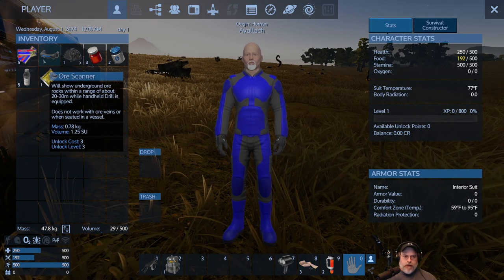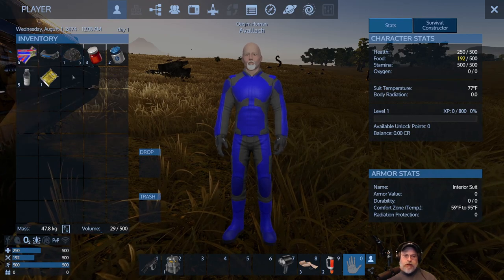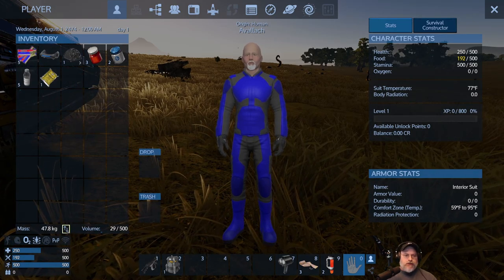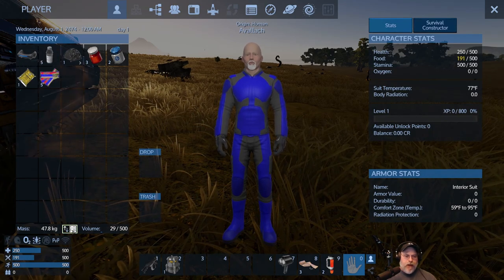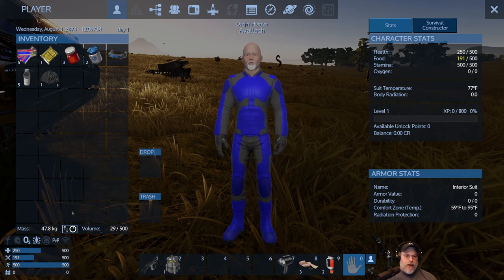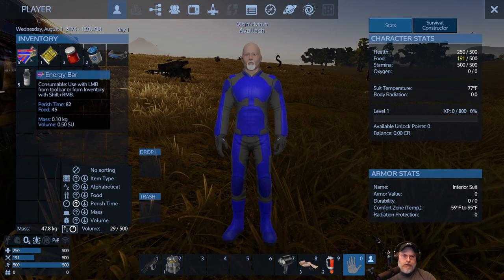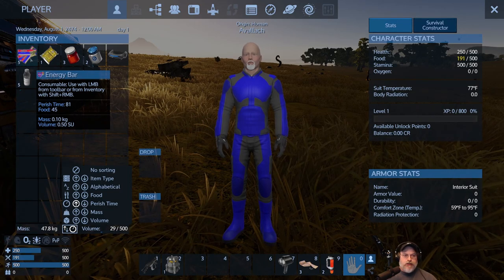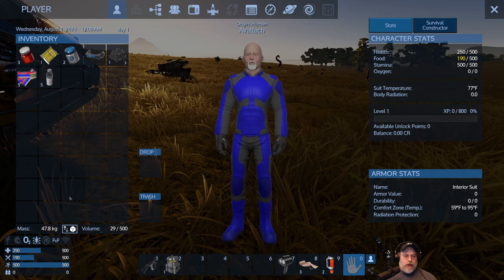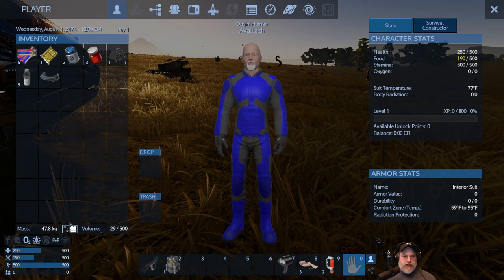If you're playing with weight and volume, as we are in this tutorial, pay attention to the mass and volume of each item because there are limits. Something new to Alpha 12 is the sort option — you can sort items by type in ascending or descending alphabetical order, by food perish time, by mass, or by volume. For example, hovering over my energy bars shows a perish time of 81 — those will eventually spoil if I don't eat them. I usually sort on item type.